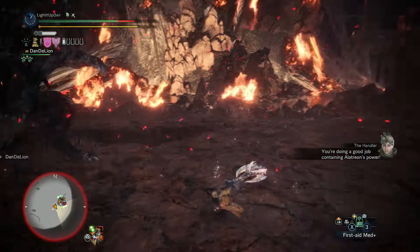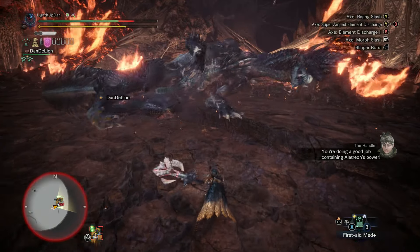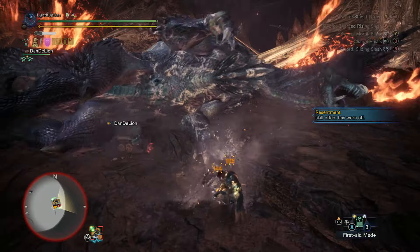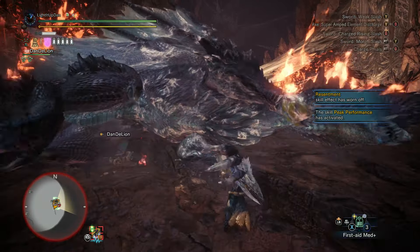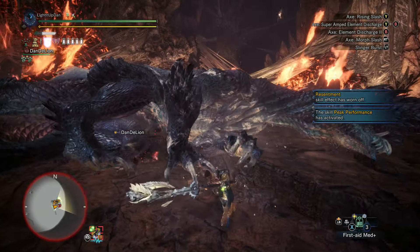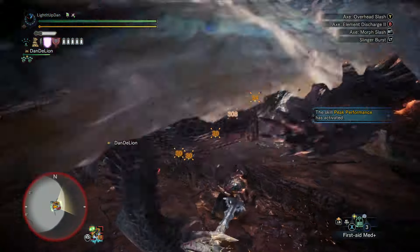Also worth noting that the extra ticks in Savage Axe mode benefit from elemental damage bonuses. So putting your weapon into Savage Axe against Alatreon is going to be very effective in getting the elemental topples. This is to do with the elemental damage modifiers that are applied to the tick attacks.